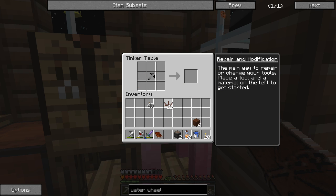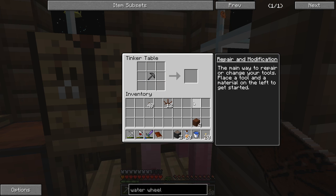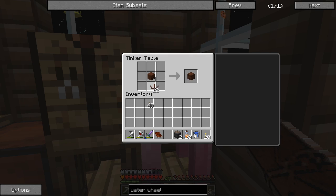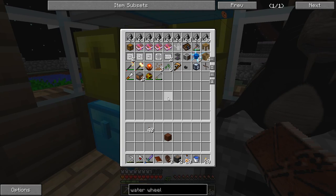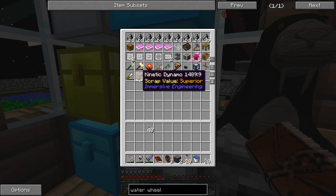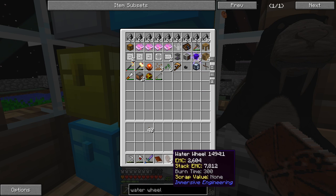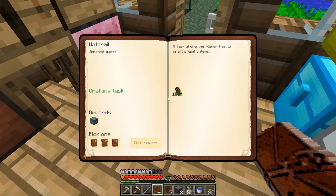We made three water wheels and we're probably going to want to make more. We have three kinetic dynamos, and these water wheels should produce power all the time just with a little bit of water. Let's check the quest book - that's done. It's too bad these quests don't really tell you what you're supposed to do with the items they just say 'hey, make this.' Anyway, let's claim the right reward bag.